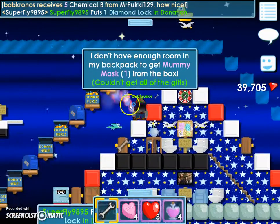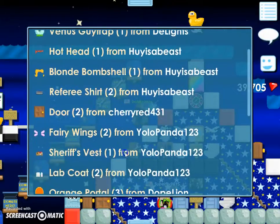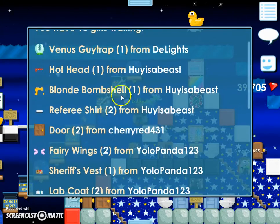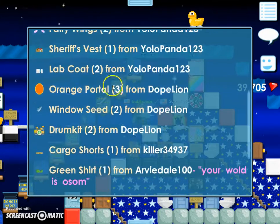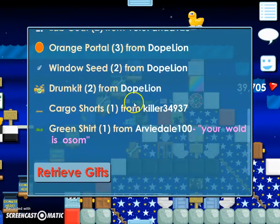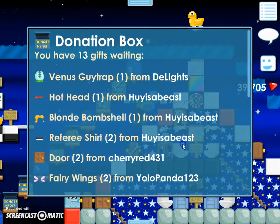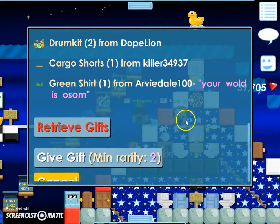I couldn't even get all of this. What I'm gonna do is just open all of them and I'll clear everything out later, so I don't have to pause for you guys. A Venus Sky Trap, Hot Head, Blonde Bombshell, two Referee Shirts, two Doors, two Fairy Wings, a Sheriff Vest, a Lab Coat, three Orange Portals, and two Under Seas from Doak Lion, two Drum Coats from Doak Lion. Doak Lion has donated a ton of stuff, and so has Yolo Panda — one, two, three. And Hoise of East, and that's basically it.